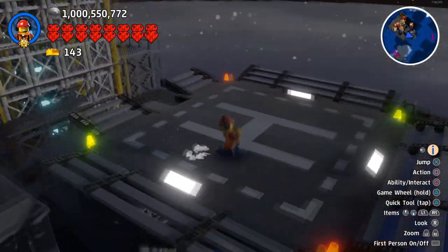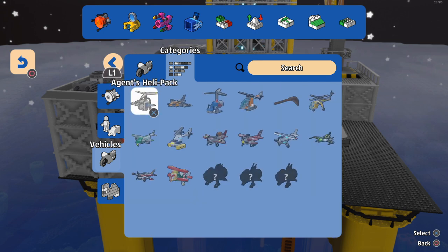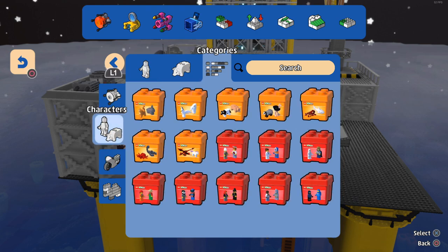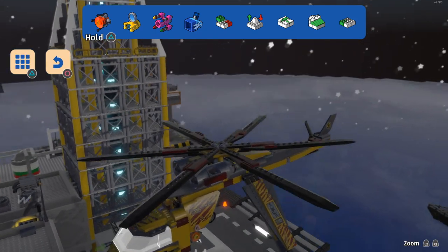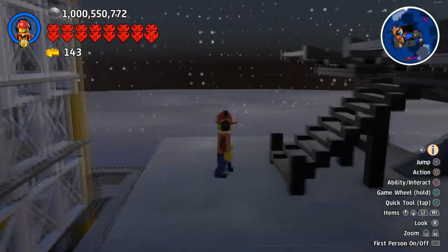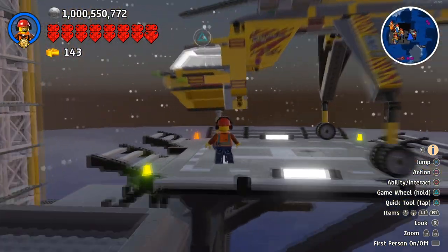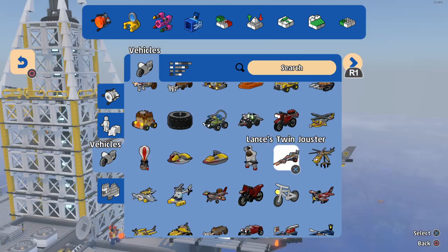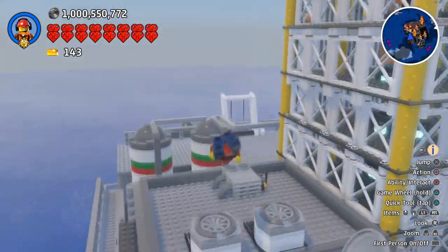We've got a helipad here obviously. I did actually put a helicopter on here but it appears it is no longer spawning — I have no idea why. I'll put another one on. There's also a modded helicopter here which would look pretty cool because it's a lot bigger, but the propellers don't turn and it looks weird with those long legs. Imagine if this helicopter actually had a grabber thing on — being able to pick up oil tanks with it would definitely be sick.